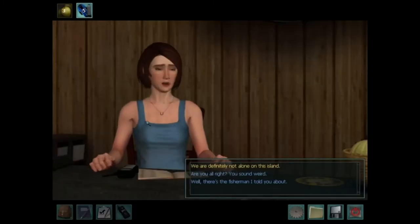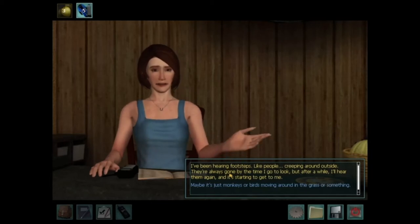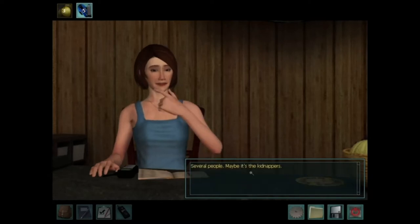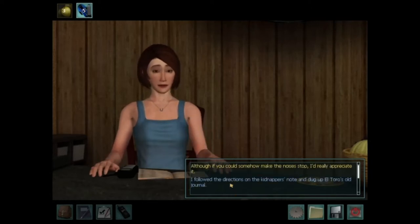Let's talk to George now. We are definitely not alone on this island. 'Are you all right? You sound weird.' 'I've been hearing footsteps, like people creeping around outside. They're always gone by the time I go to look, but after a while I'll hear them again and it's starting to get to me.' 'Does it sound like several people or just one?' 'Several people. Maybe it's the kidnappers.' 'Even if it is, you can't let it stop you from working on that phone. Calling for help might be the only way we're going to get off this island.' 'You're right. From now on, no matter what I hear outside, I'm just going to ignore it and focus. Although if you could somehow make the noises stop, I'd really appreciate it.'